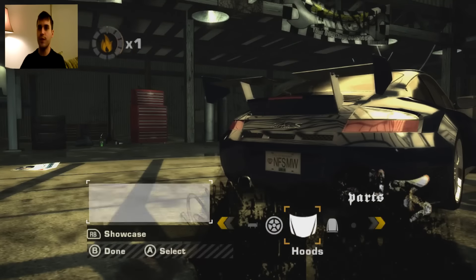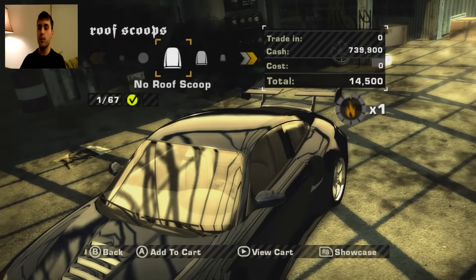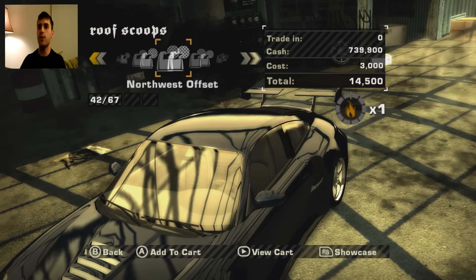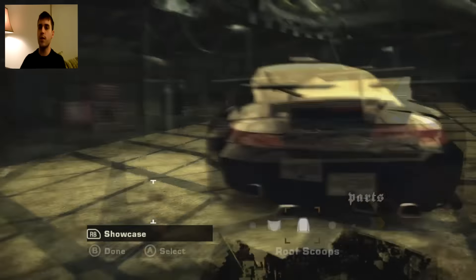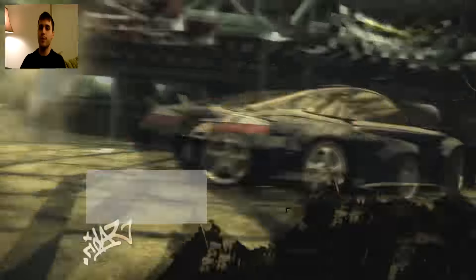And then after that point, what we're going to want to do is get a roof scoop. The roof scoop is going to be Typhoon, so it's going to be 63 of 67 — you have to go all the way over. 63 of 67, there we are. So like I said, $20,000 roughly. Then we've got to pay for it, obviously.